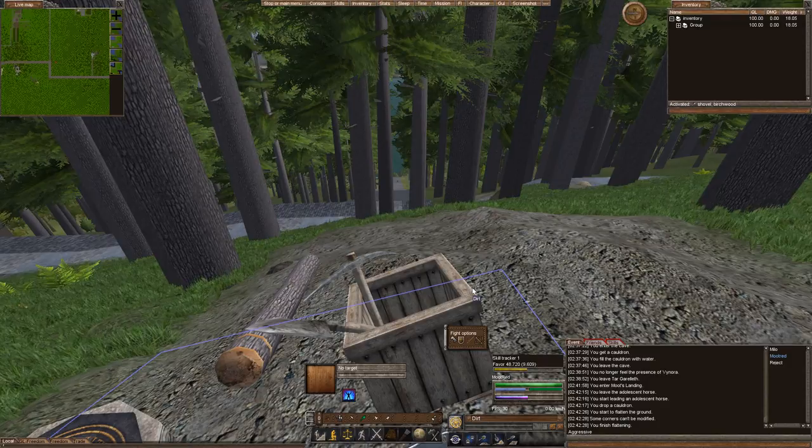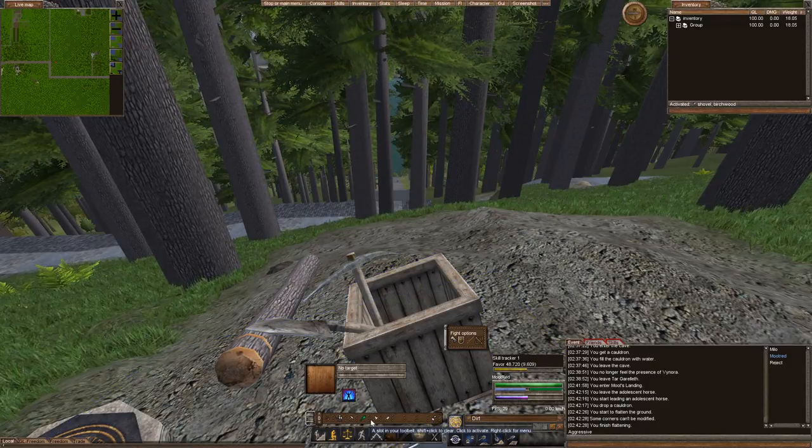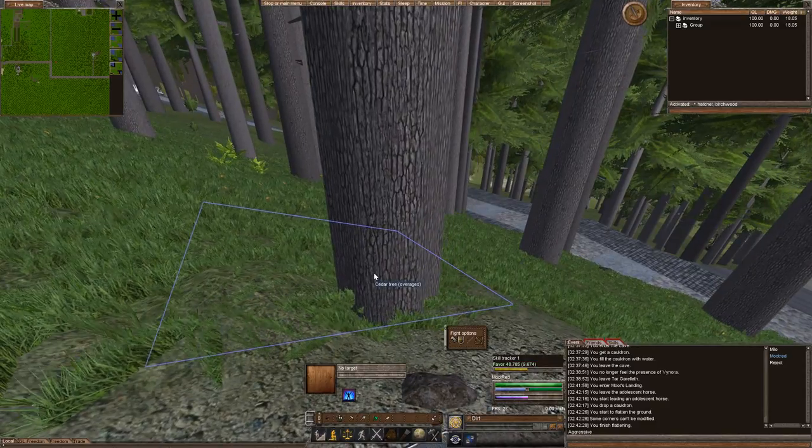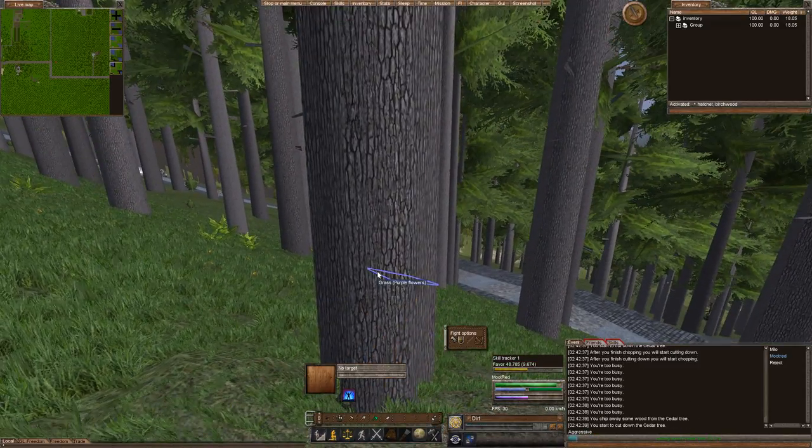See how we're doing. Some corners can't be modified, which means I need to cut down these stinking trees. Activate our axe and get her done.